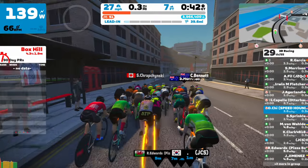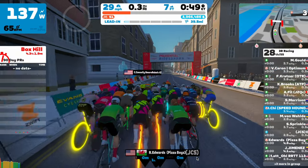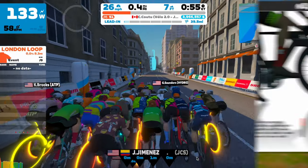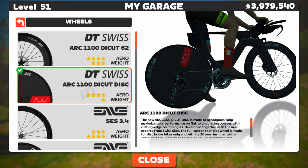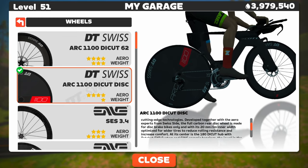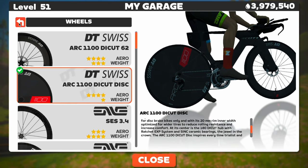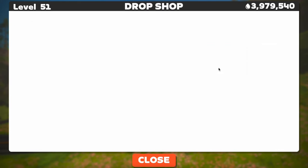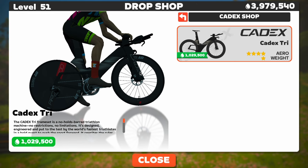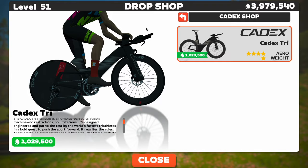For bike choice, since Zwift is using the team time trial mode — or W2RL is using it — the bike choice is going to be a TT bike. It's pretty much pan flat, so the best options are the Felt IA 2.0 with the DT Swiss disc wheel, the Scott Plasma RC with the new DT Swiss wheel set, or the new Cadex TT bike released one or two game updates ago, which is now the fastest on the flats. It's a pretty pricey bike, but it looks quite innovative and is insanely fast.